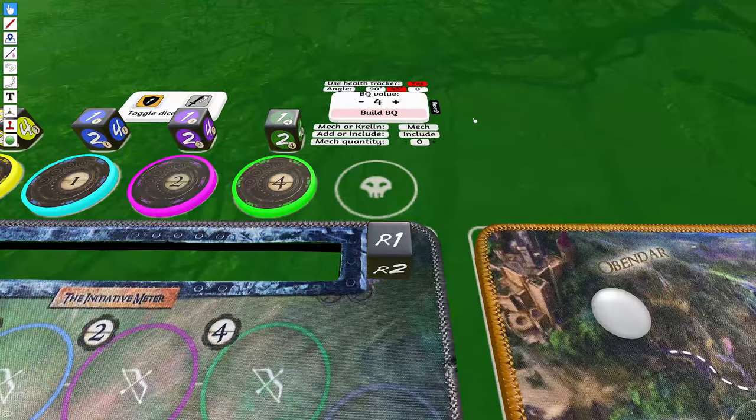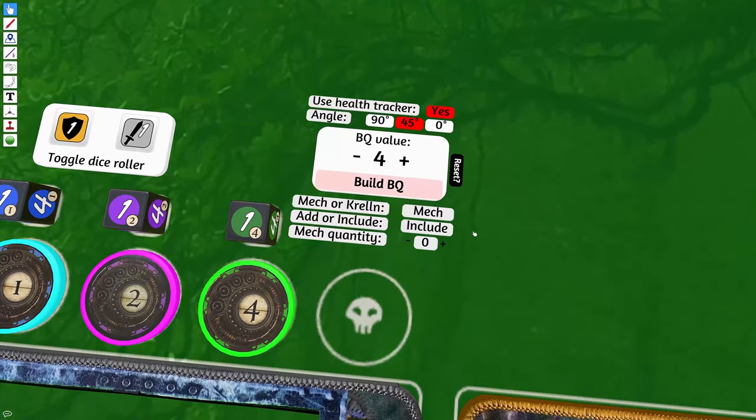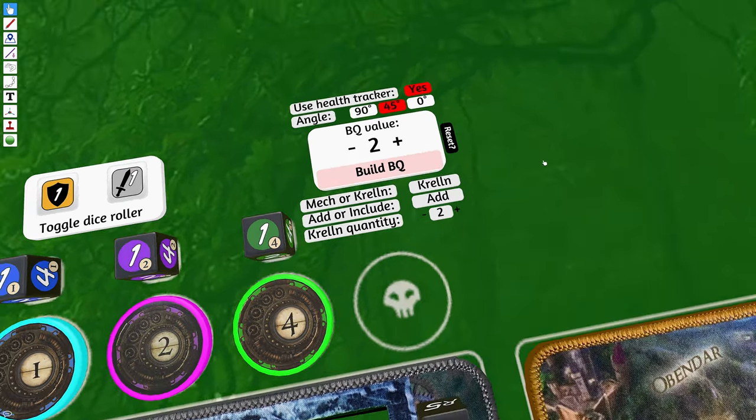Depending on which side of the battle mat you're playing, you'll need to add either Mech or Krelin type baddies. In Undertow there are additional options in the BQ setup for selecting your type — Krelin or Mech — as well as adding or including baddie types. Set the Krelin or Mech quantity, then build your BQ as normal.